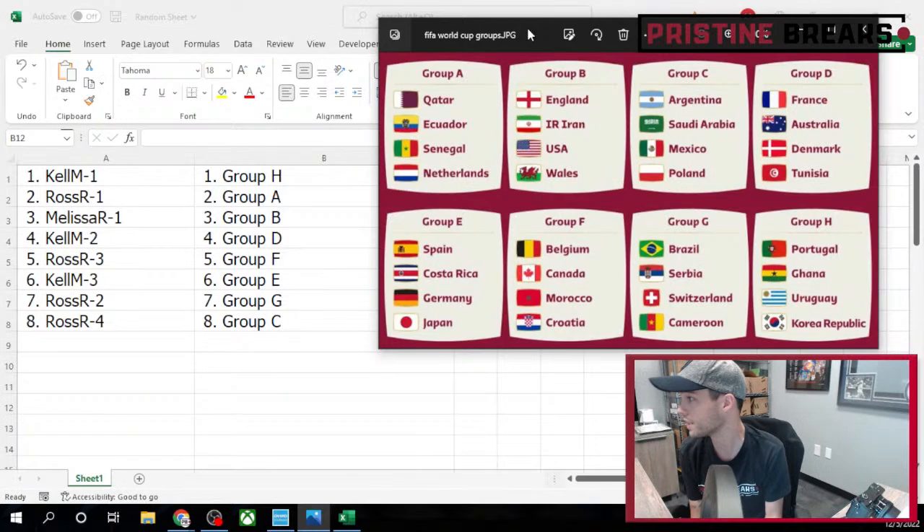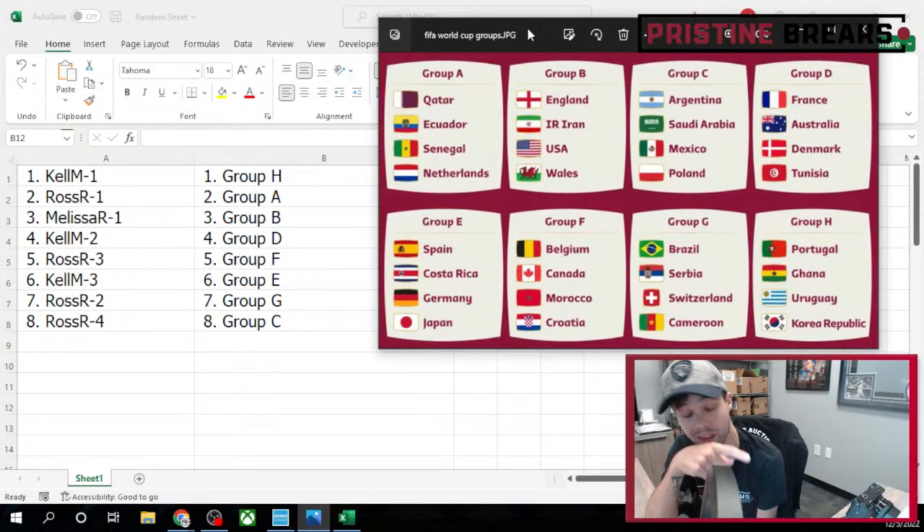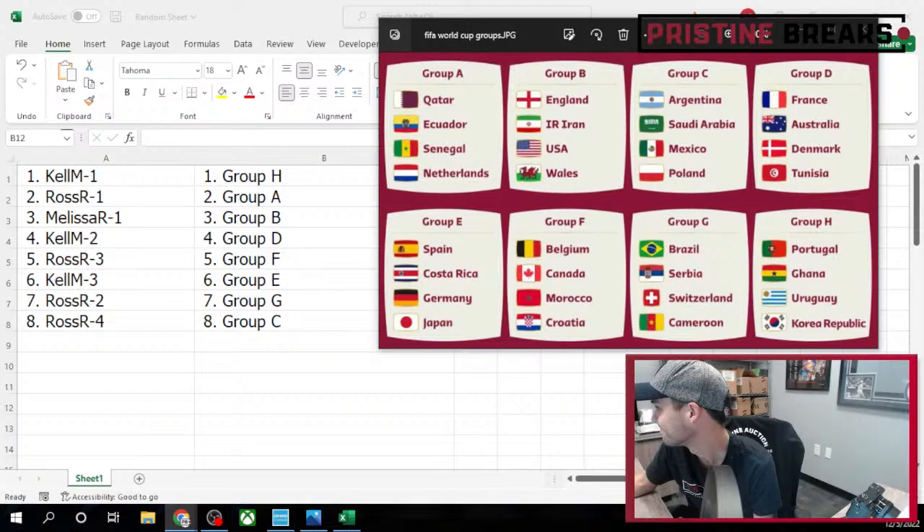We got nothing else filled — a lot of stuff close to full. We got some more Leaf Soccer, the Leaf Metal Soccer only had two spots left. We've also got another one of these — we got three. And two baseball, we got the one-and-one basketballs on sale for big money off, only $850 a box, usually about $1,200 most places. So we got a lot of good stuff going on at Pristine Breaks.